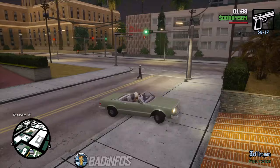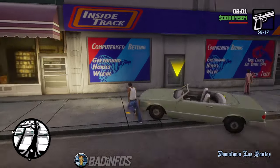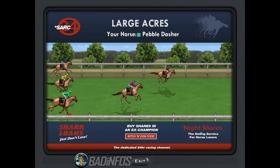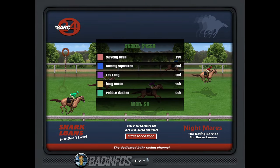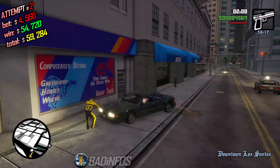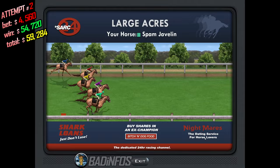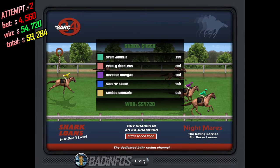Immediately after saving, get out, hop onto a car, drive to the betting shop and enter it. Choose the green horse on the bottom and pray that it's going to win. Unfortunately mine did not, so I reload my save and try again — still keeping my big pile of cash. Here I took a Sunrise during night time and bet 4,560 dollars on green. I won 54,720, and once again it's back to the safe house for me.